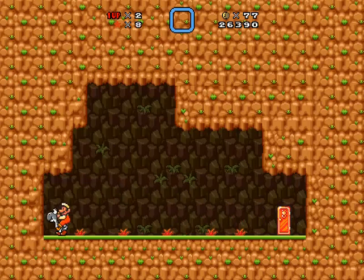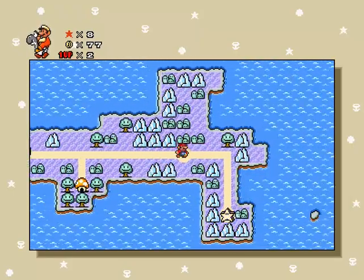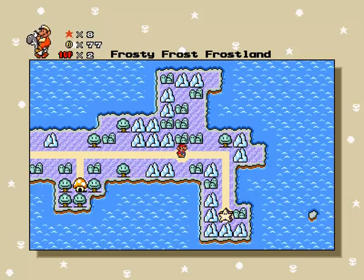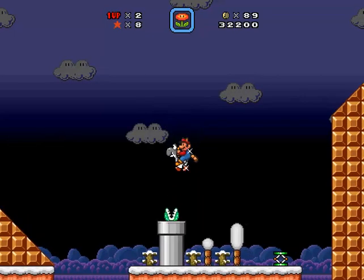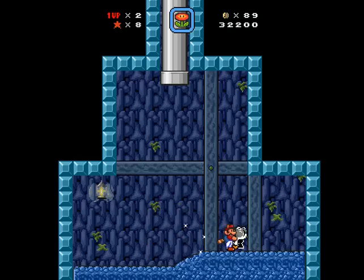Looks like we already finished up with Dreamland. Up to 8 stars — only 2 more and we can enter Bowser's Castle. There's a secret exit here. I guess I better look around for that. Was this it? Yeah — I just went down a random pipe and now we have a keyhole exit. Sweet.